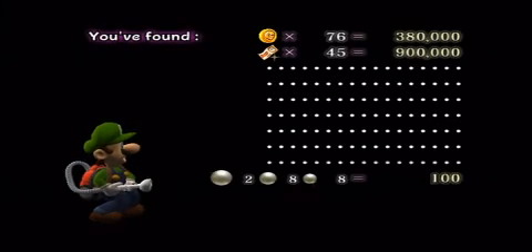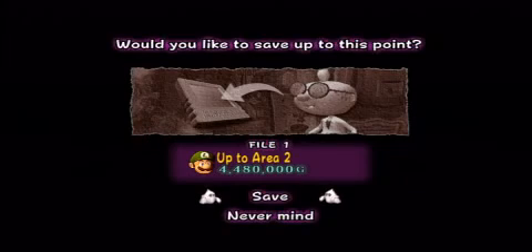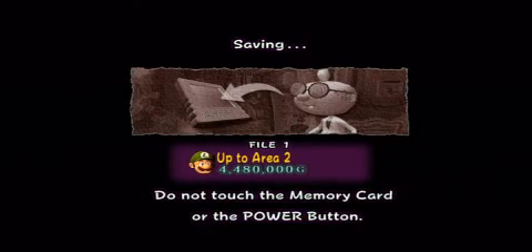I have some pearls which are worth three million, so my total comes out to about 4.4 million — 4.5 if you want to round up. Now let's save. I'm up to Area 2.